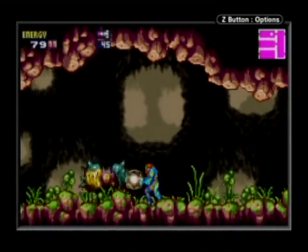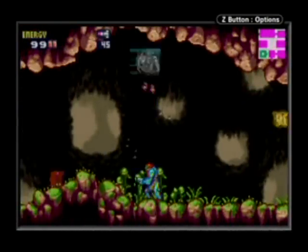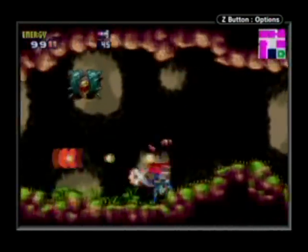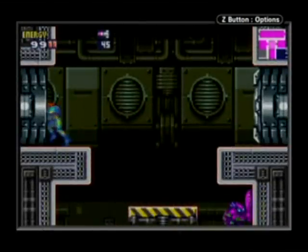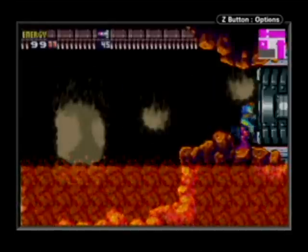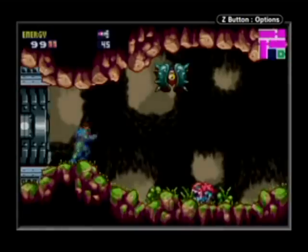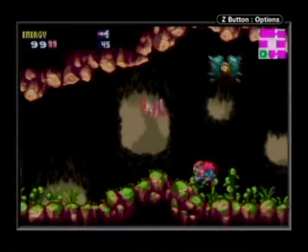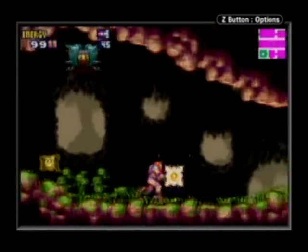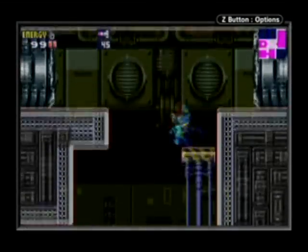Holy crap. Die, Mr. Wing Thingy. Die, Frog. Am I going back into that room? Yes I am. Stay away from that room. Clint can beat this game a lot faster than me. Here's a little trick: if you charge a shot and do a cartwheel and jump into an enemy while charged, it counts as damage towards them. Enemies like that will kill him instantly.